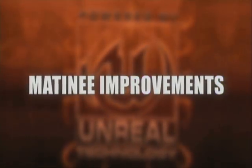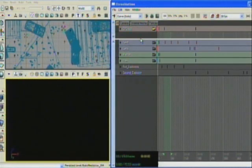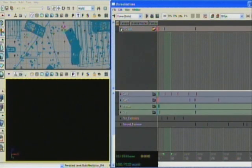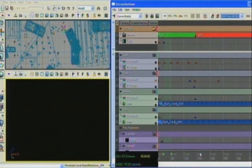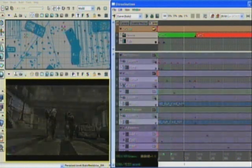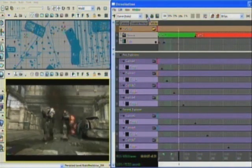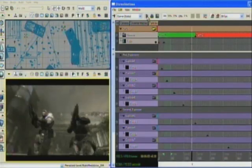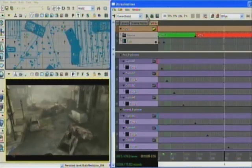Matinee is the system we use to build all the Gears of War cinematics — the real-time cinematics that play back in engine. We've substantially improved this to give artists movie director class control over all of the objects in the scene, over cameras, over cuts. And we have a real-time preview now in engine that gives you all the visual effects of the real cinematic at a level that's not even seen in Hollywood now in their preview tools.